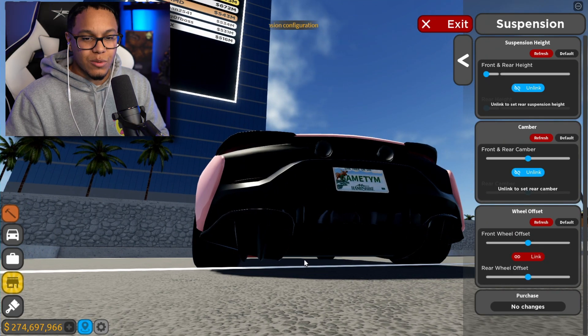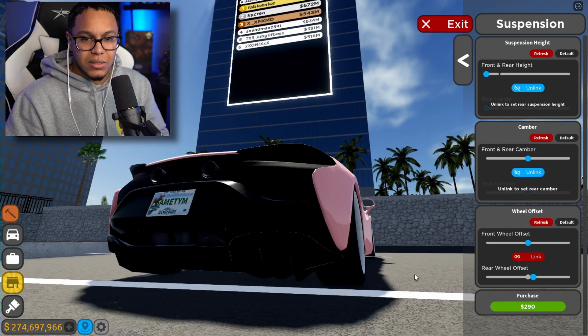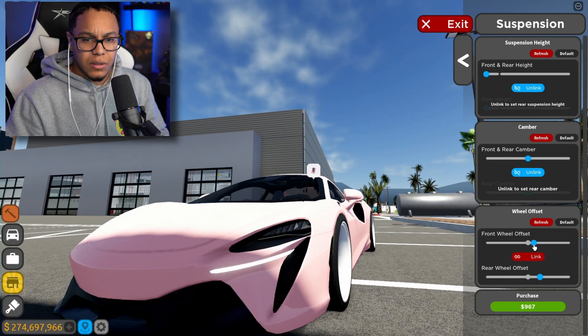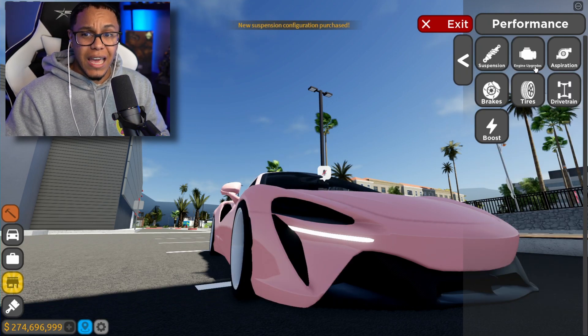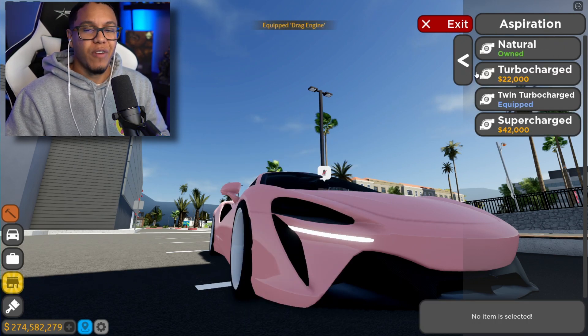I gotta unlink this and pull the rear offset out just a smidge, and the front offset too just a smidge. The Artura just got clean as heck — this thing is fire. My build stays fire, you know what I'm saying.